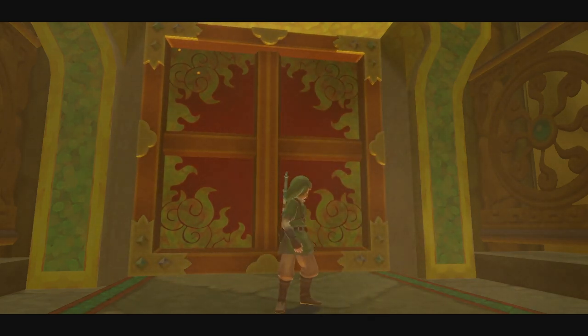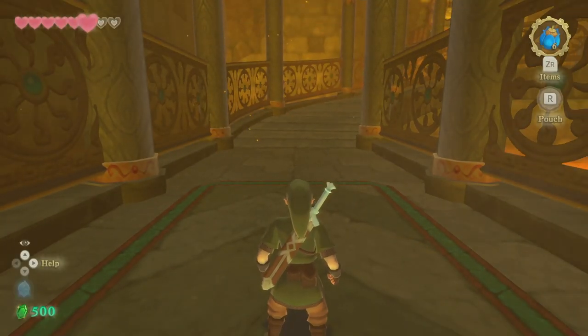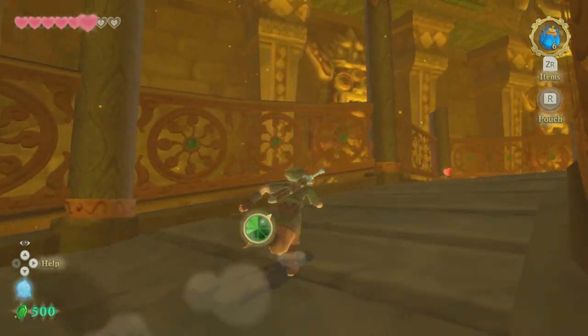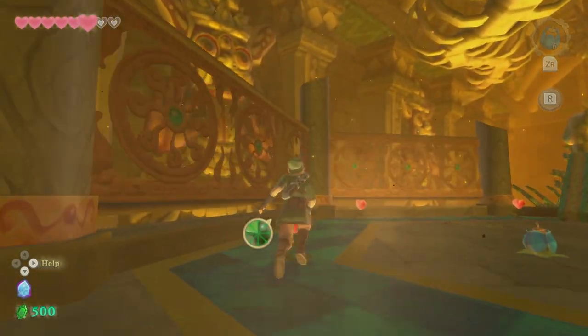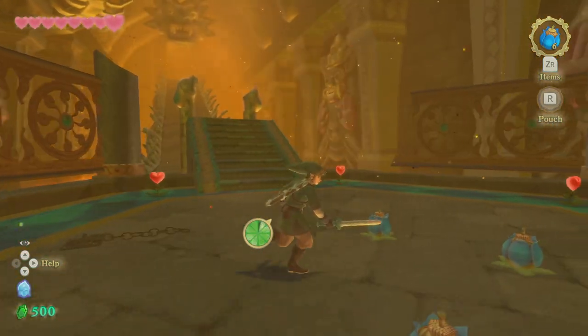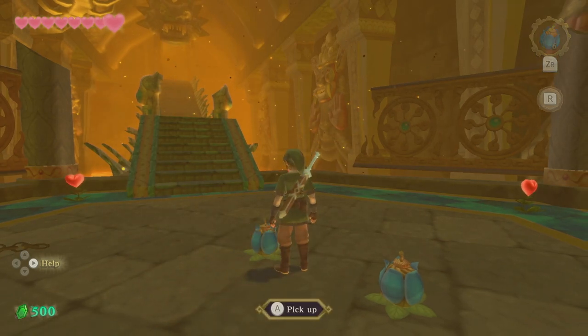Hi there, ReleaseFire here. I'm going to talk you through how to beat Skeldera, the Lava Rock Boss in Skyward Sword HD on the Nintendo Switch. Hopefully this video is going to help you out and help you beat it — if it does, drop a like below.